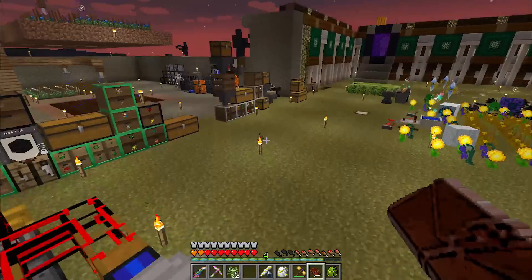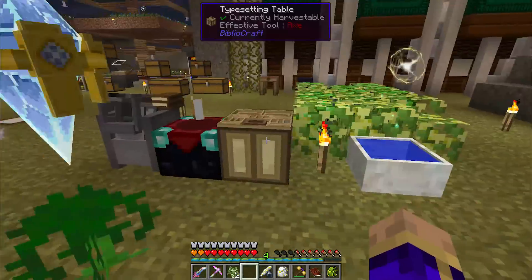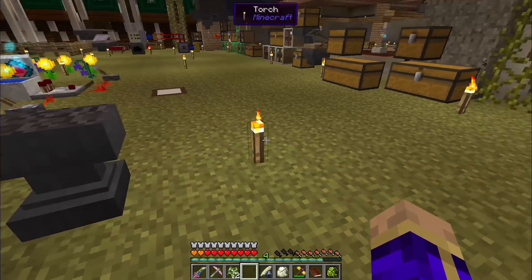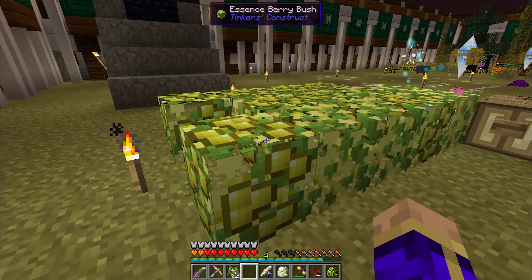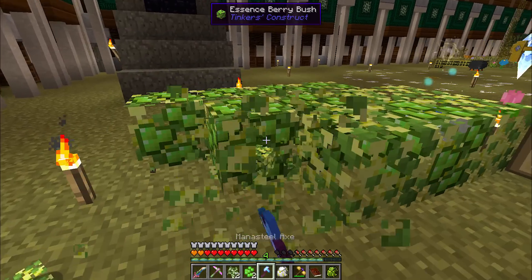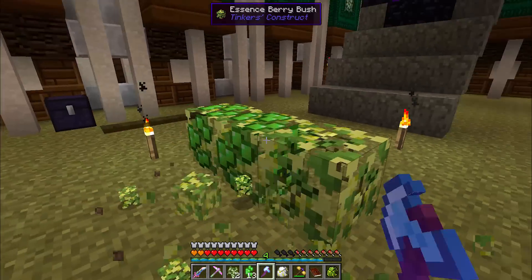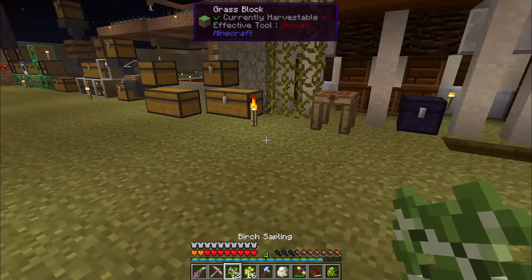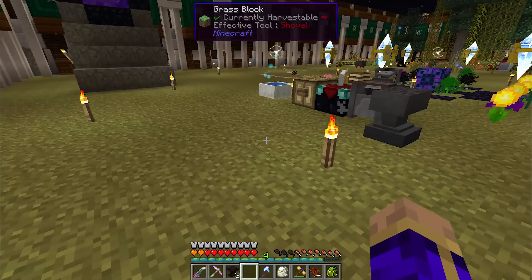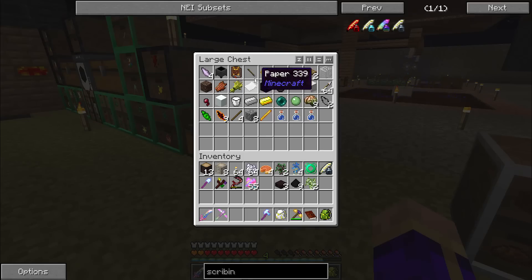We'll set up a temporary area. We already have a bit of a library going on over here with the printing press and all of that, so we will expand this. That means the essence berries have to go, and that will also give me impetus to start getting that portal moved. There are a couple more portals I'm going to want to build over time, so making a proper place for them could be a good idea. Tables into the world — we're going to need three of them, and one needs to be clicked with the scribing tools and one with the wand.